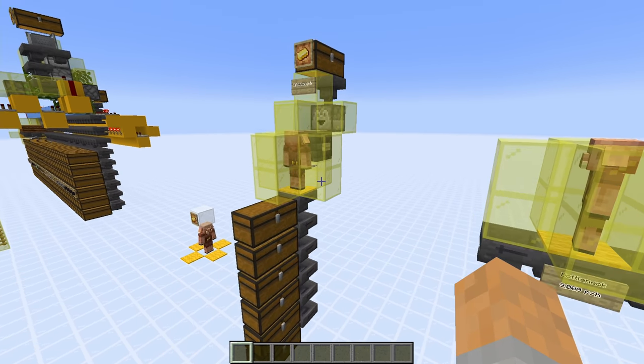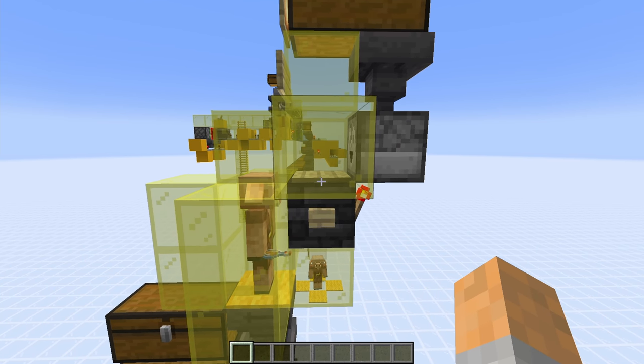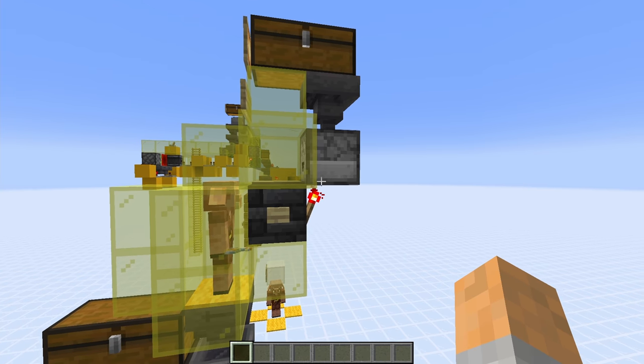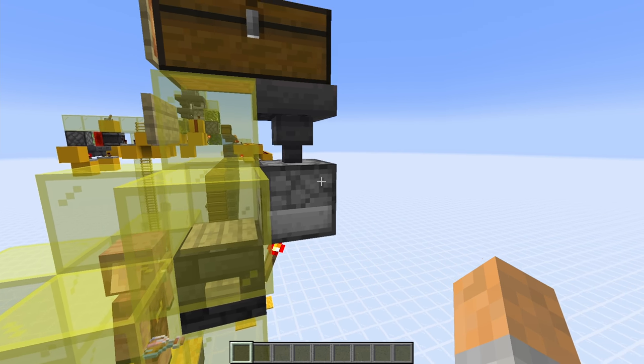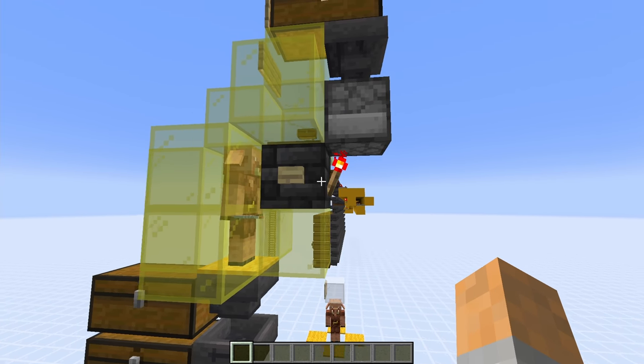Before we get into the big farm let me show you this right here. This is the simplest setup you can do to barter away your gold — something I showed on my channel a very long time ago when piglins first came out. It consists of a solid block with a wooden pressure plate on top, a dropper facing into it with some gold inside.